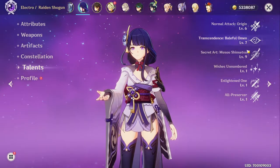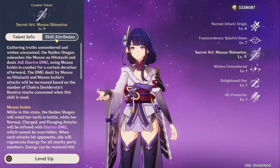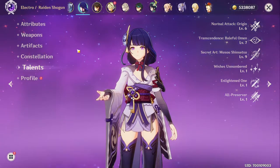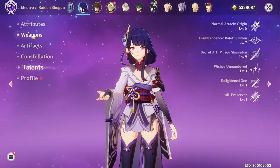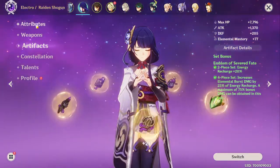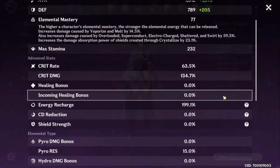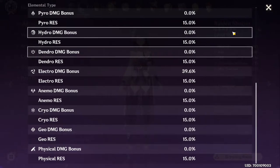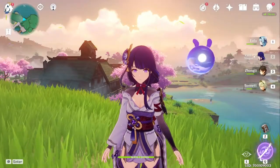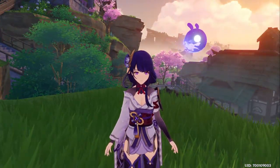Whenever you use Raiden Shogun's burst, her talents are at 678 or 679 right now. I still haven't crowned her yet but I will do that in a future video. The artifacts I'm currently running are a four-piece Emblem of Severed Fate, I have no constellations on her, and my current stats aren't the greatest — they certainly need some improvement but they'll do for now.